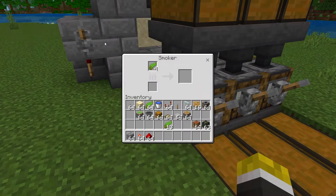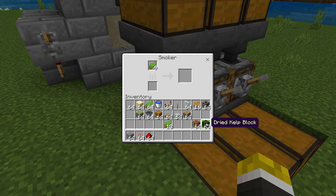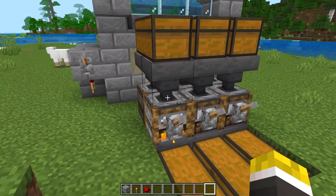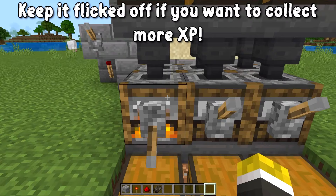What you'll notice at first is they're not going to smoke because you have no fuel. But once you do get some dried kelp, you can take some dried kelp blocks or dried kelp, put it inside of there, and use the kelp that you get as the fuel to smelt the kelp. To collect the XP, all you have to do is flick the lever off so they stop going into the chest, and collect the dried kelp that's inside of there.